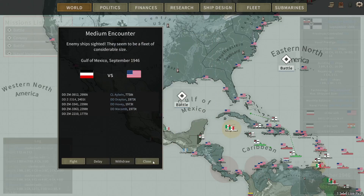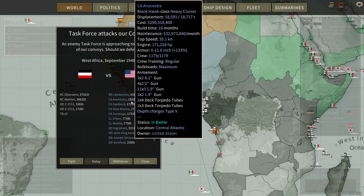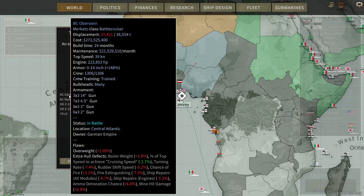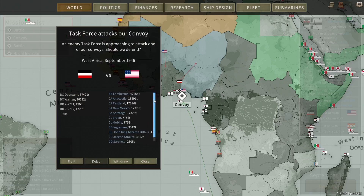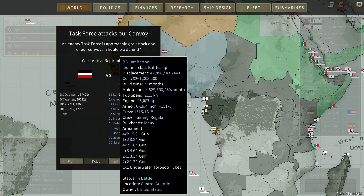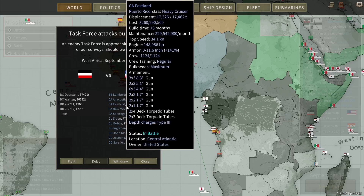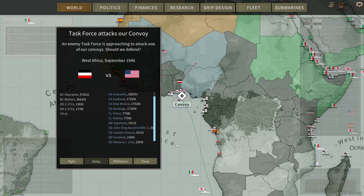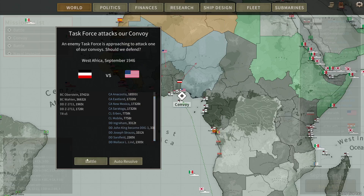We want to start off with the convoy — that's what we want to do. We are defending a convoy of five transports. Got two of the Mercats-class battlecruisers and a couple of DDs, versus this task force here led by an Indiana-class battleship. Some very expensive and capable heavy cruisers, a couple of lights, and a bunch of DDs. John King became DDG-3 — that's a name. Let's fight.